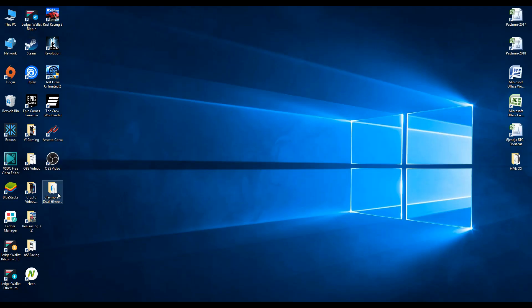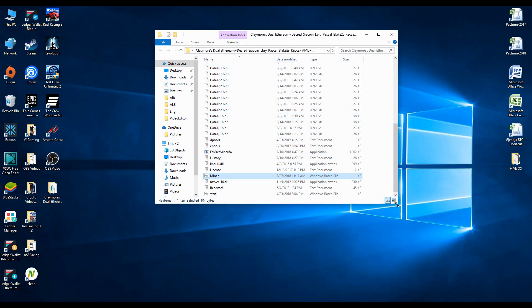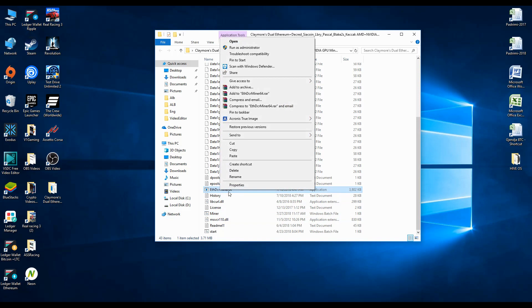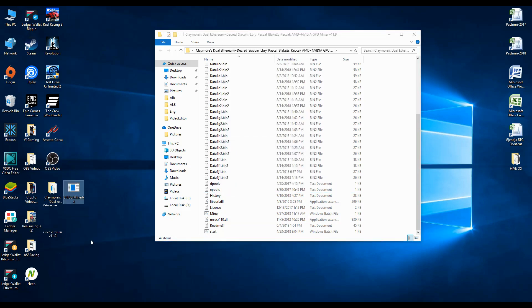So basically, the problem I'm talking about today is when you open your miner to get it to mine and the Claymore miner instantly crashes or closes right away. As you can see, as soon as I open the miner, it instantly crashes or closes.